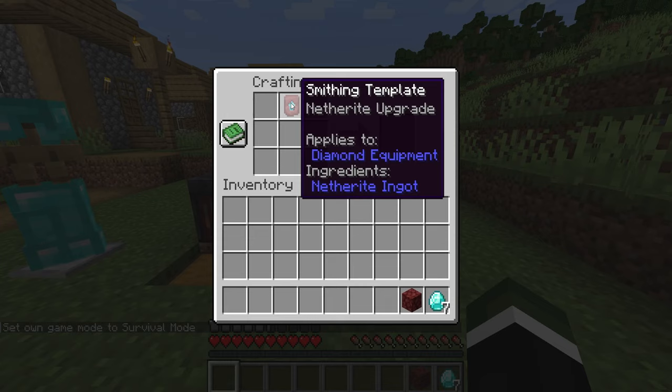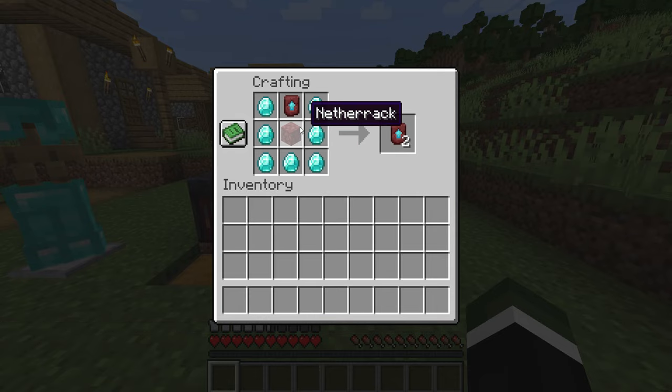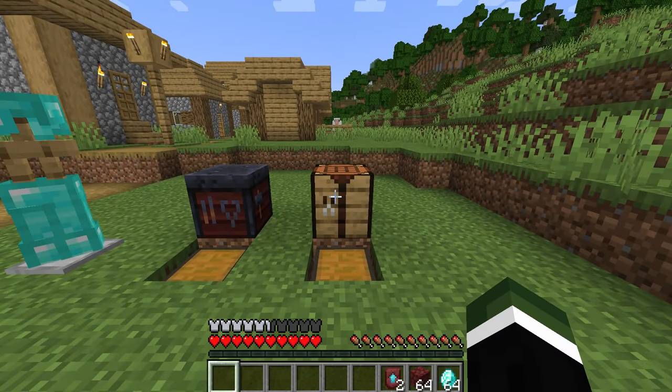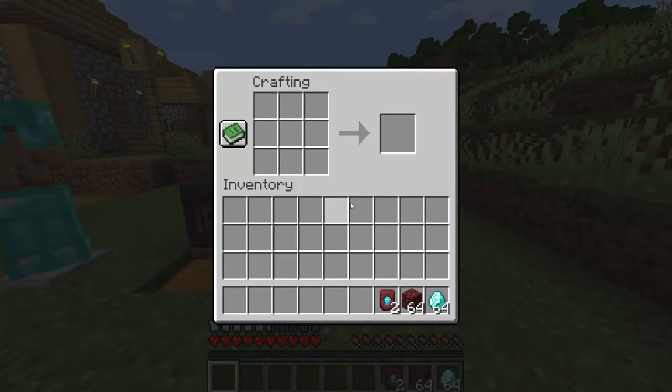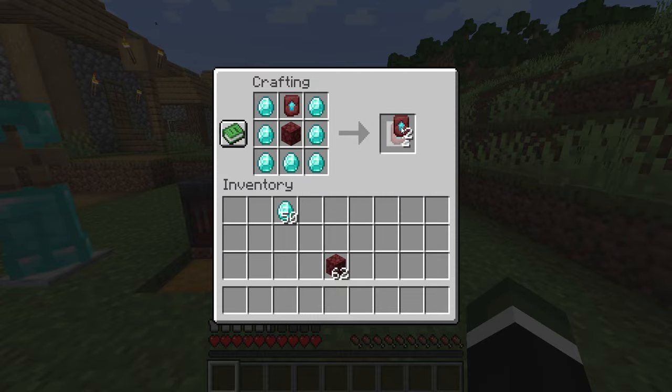Let's start with the very basics in survival and I'll show you. The smithing template goes in the top, the netherrack goes there, and the diamonds go around here. As you'll see, we're now turning our one template into two. You can do this as a repeat process — you can constantly keep duplicating these. If we put two in there, two in here, and two lots of diamonds, we're going to go from two to four.